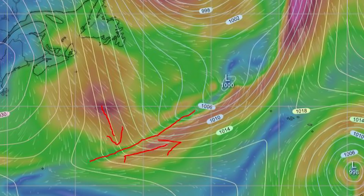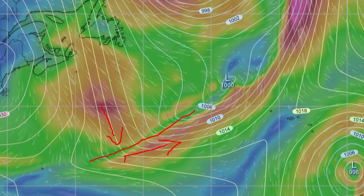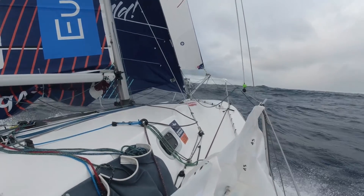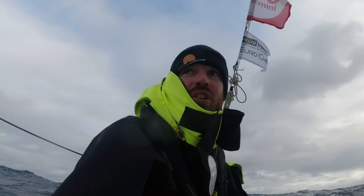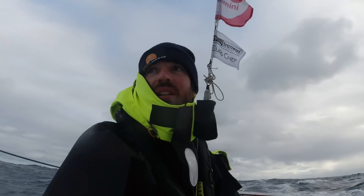In the previous episode I was explaining how a passing front affects wind direction. Now imagine: before the front passes, the wind has been blowing quite strong for a while and has created a big sea state. But now the wind veers and you're not upwind anymore — you're on a broad reach — but the direction of the waves takes time to adjust. So you're going downwind much faster but facing the waves. That's the perfect cocktail to break your boat.